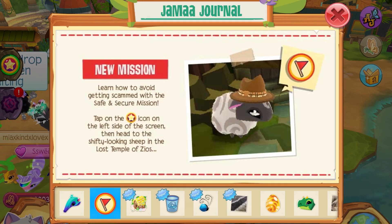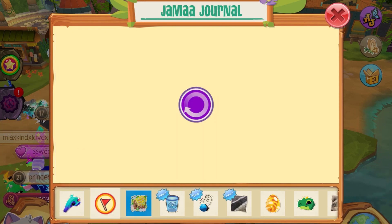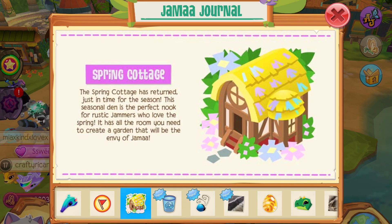Next we have a new mission. Learn how to avoid getting scammed and stay safe with the secure mission. Tap on the star icon on the left side of the screen to head to the western bow.